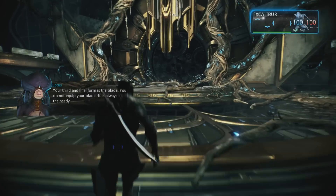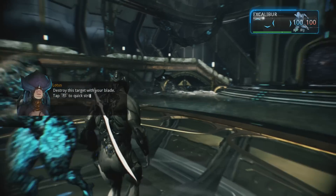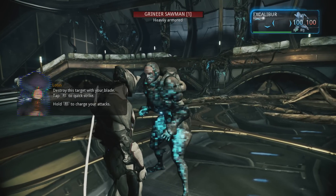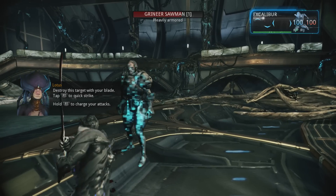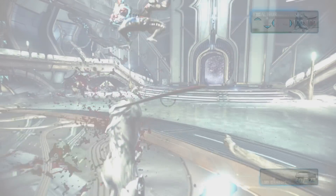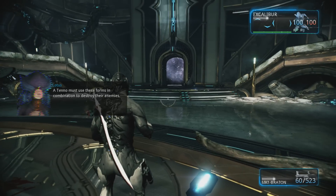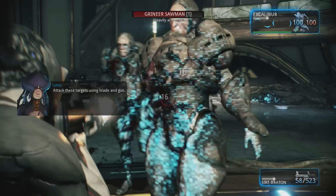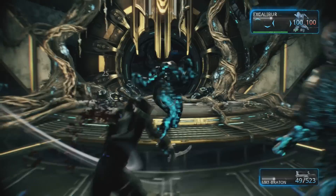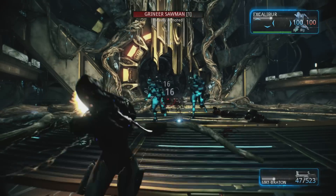Your third and final form is melee. Your melee weapon is always at the ready. Destroy this target with your melee weapon. Alright, you're asking for it, pal. Oh, this is really awesome, actually. This feels like a triple-A game. A Tenno must use these forms in combination to destroy their enemies. Attack these targets using blade and gun. Oh man, I'm just demolishing you guys. The blade's a little bit confusing to use, a little bit tricky.